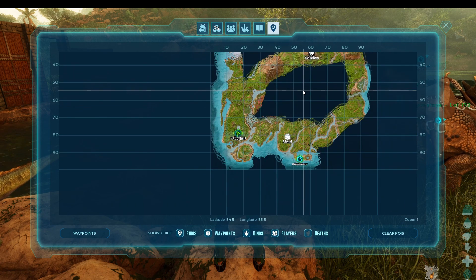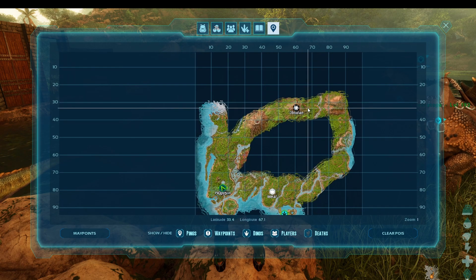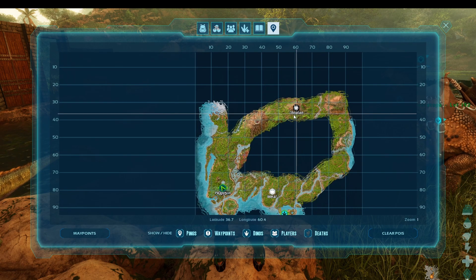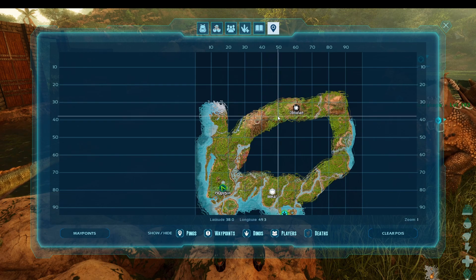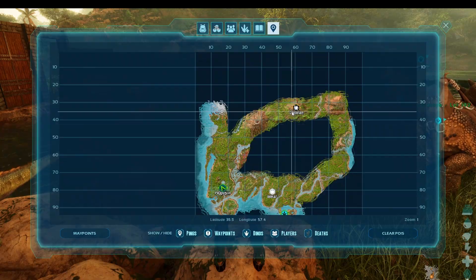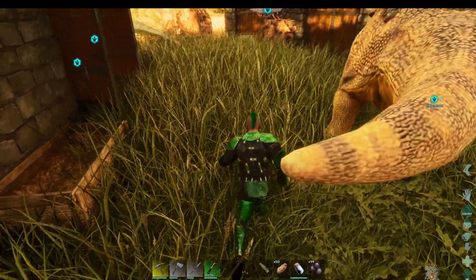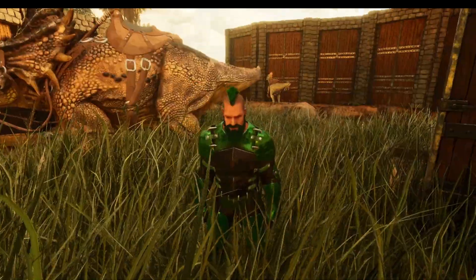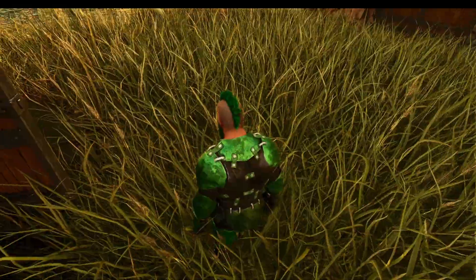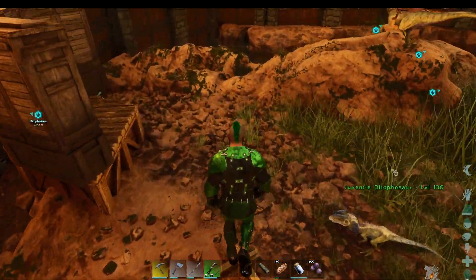Up here we have obsidian — I hope I marked it right. The volcano has it too; I don't know why I didn't go there first. But I went and got me some scissors, colored up the hair, beard, and armor. Feeling like the old self in a new experience.